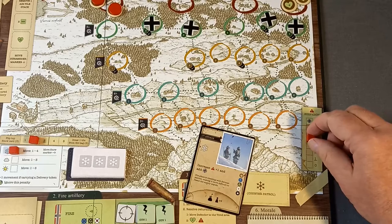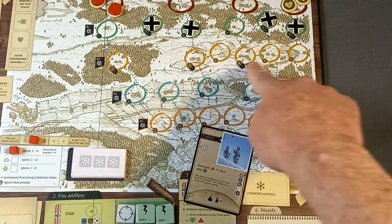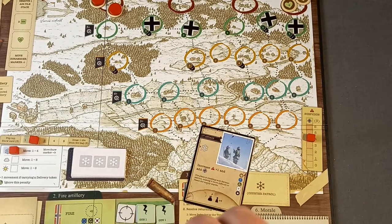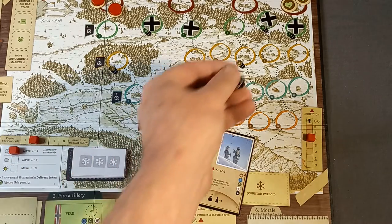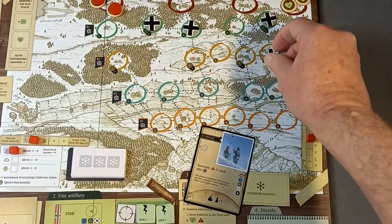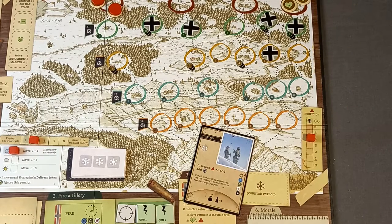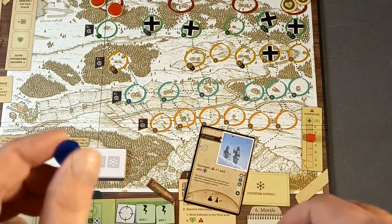Suspicion is now up to four and we add a German patrol to this row. Dice roll result: number five, placed accordingly. We can still skirt around. It still snows so the snow track moves back again — will we ever get any of those snow cards? Let's pull some defenders. We draw a volunteer — that means an extra supply; I must remember to do that. Drawing again: another volunteer, probably those we put in the bag last time.